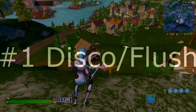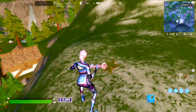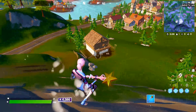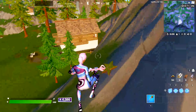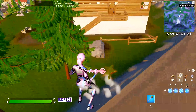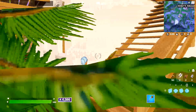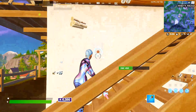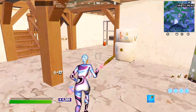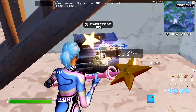Let's get into it. So the first drop spot I would say is the Disco slash Flush Factory landing spot. Start down here — you got these two houses you can land on. This is good particularly for duos, solos, even trios. There's normally three chest spawns plus a god chest that can spawn down here.